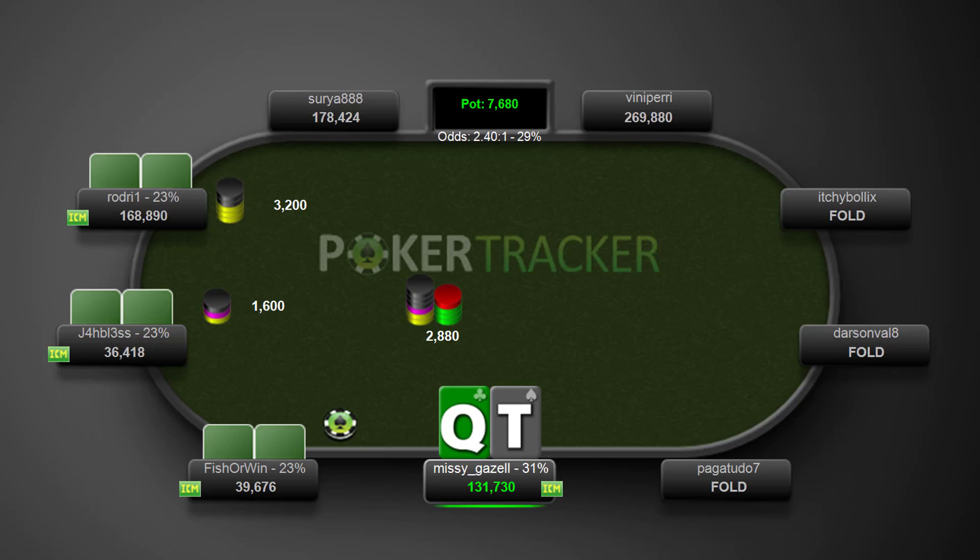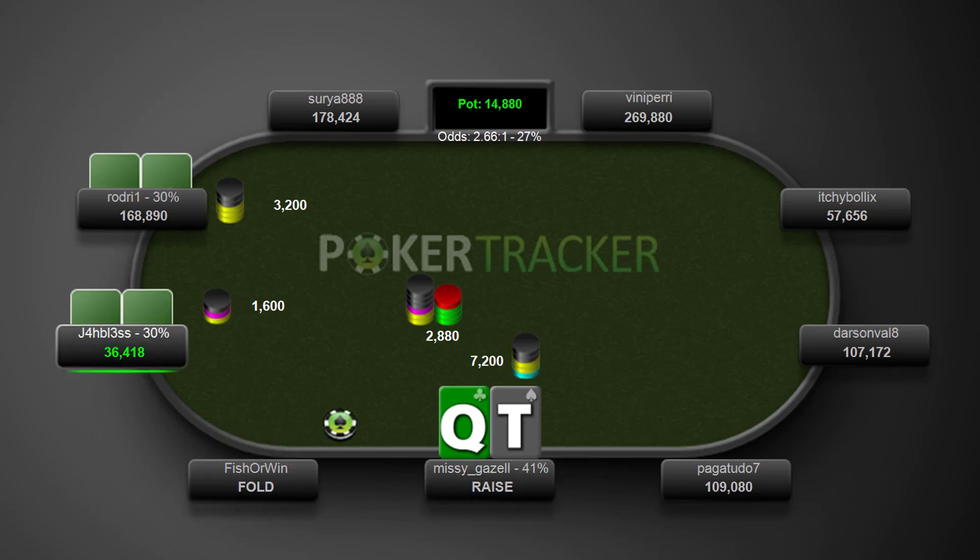Queen-ten offsuit again. Have a look at the stacks behind — we've got some short stacks, sub-15 big blind stacks behind. We do have some decent blockers to their shoving range: the queen blocks hands like queens, ace-queen, king-queen, queen-jack suited, queen-ten suited, queen-nine suited — hands that would three-bet jam here. The ten blocks tens, ace-ten, and maybe ten-nine suited, jack-ten suited, those kinds of hands. So I think the raise is fine.